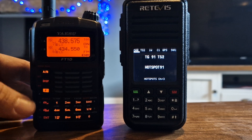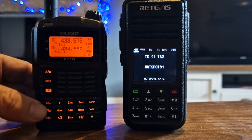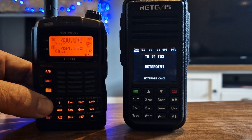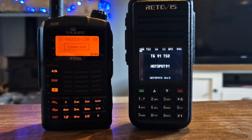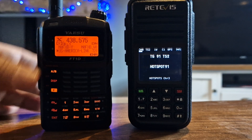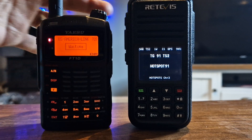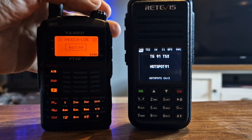On the A band it's got my C4FM hotspot. If I go to A and hold the X button, we should be able to connect to my hotspot - there we go, we are connected. If we turn the knob, push enter, then turn the knob backwards - that's Tim coming through there.